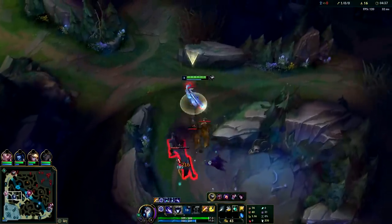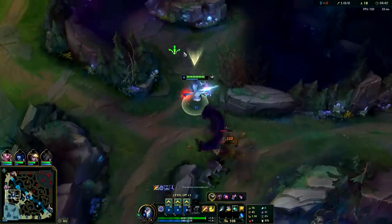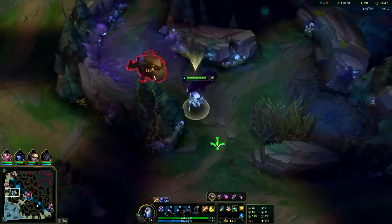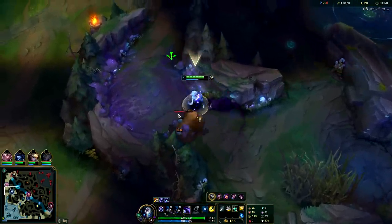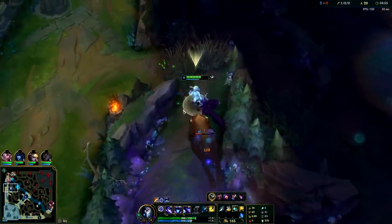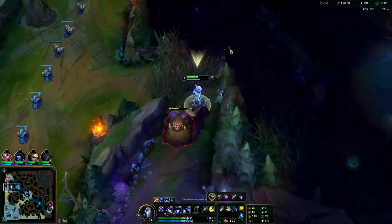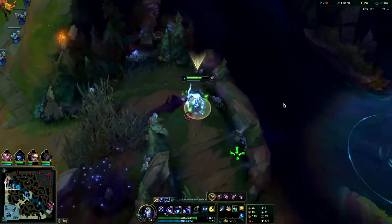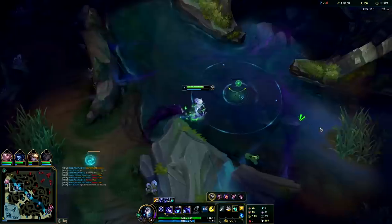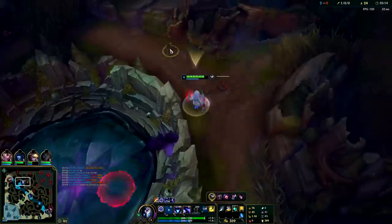Make sure you're always Q-ing within your W when you're fighting camps and champions — that way it'll be on a much lower cooldown. If you leave your W circle, you basically just messed yourself up really hard. If you're not going to get an early Hunter's Talisman on your first back, you need to make sure you're avoiding raptors and golem camps because they're very inefficient without it. Also, I should have gotten Oracle Lens on my back there but I messed up. Getting Oracle Lens on your first back on Kindred is kind of important for ganking.